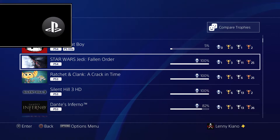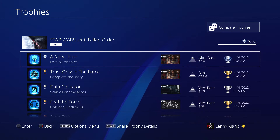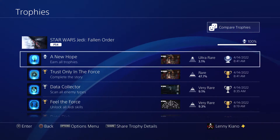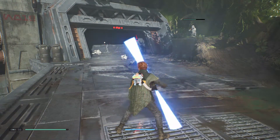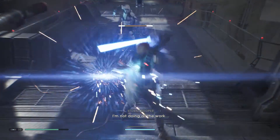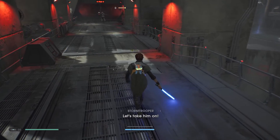Trophy number 58 was Star Wars Jedi: Fallen Order — honestly the best game I've played this year. It's a 3 out of 10 difficulty, one playthrough, and about 30 hours. There's no difficulty-related trophy, so you can play on easy, but I wouldn't recommend it. I played on Jedi Master mode — the parry window is very small and it really pushes you to play better. I really loved this game.